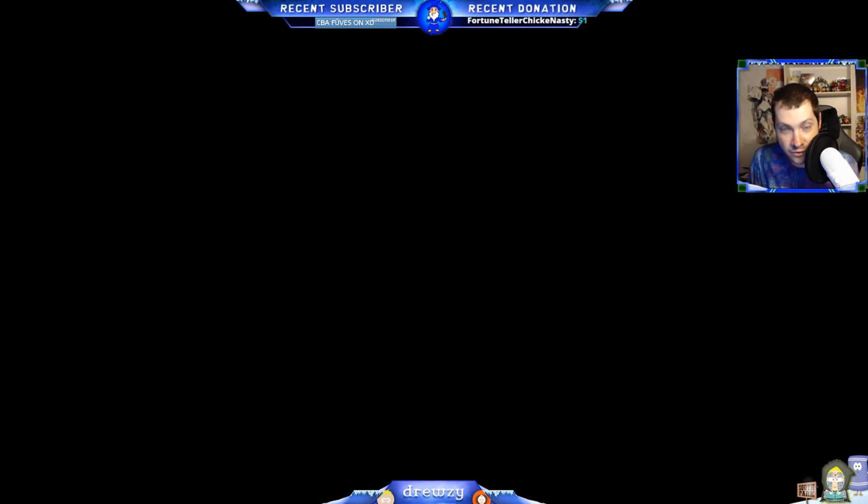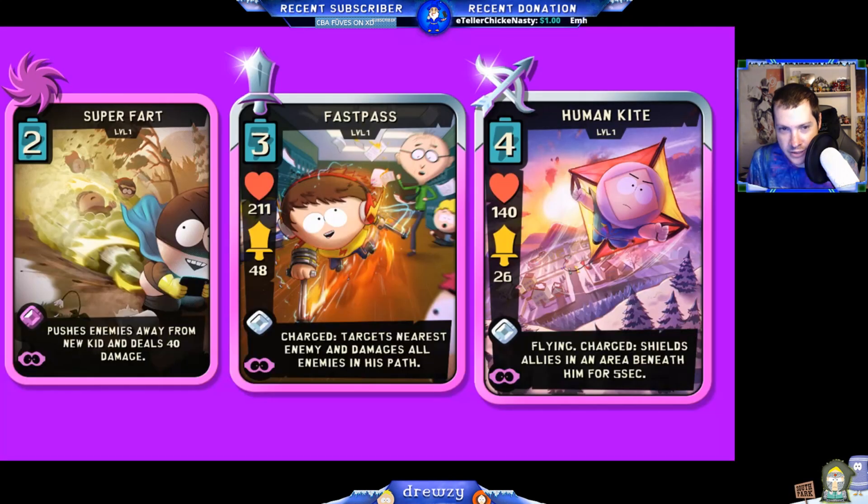As you've seen them in the screenshot, these aren't a huge surprise, but here are the three cards on screen now with some more in-depth stats. We've got Super Fart, a two-energy-cost common spell card. We have Fast Pass at three energy cost, an epic card for Jimmy at 211 base health and 48 base damage. Then Human Kite is a four-energy-cost flying unit with 140 base health and 26 base damage — a ranged unit, as usual for Kyle.